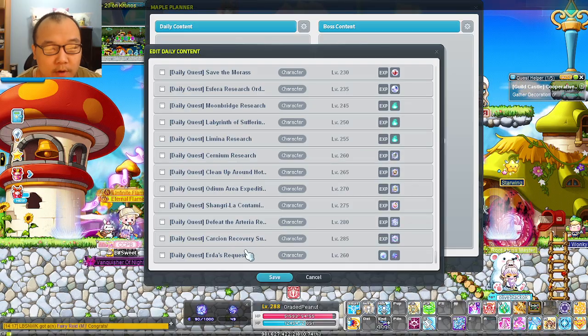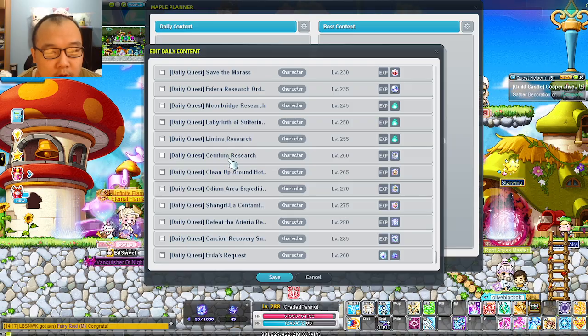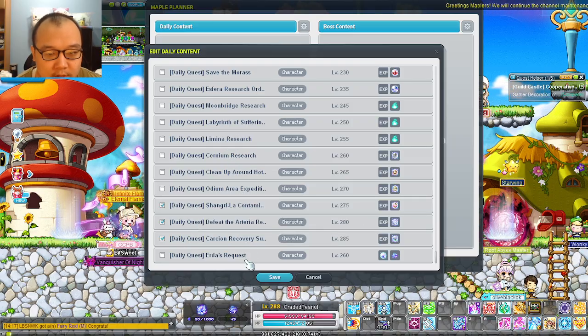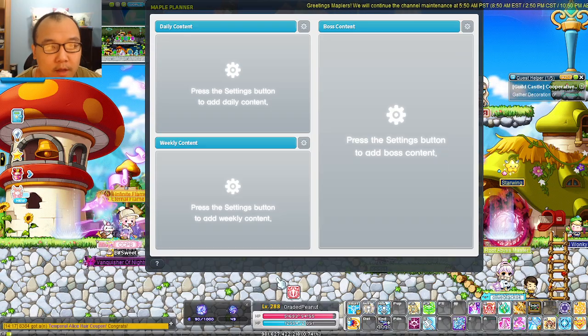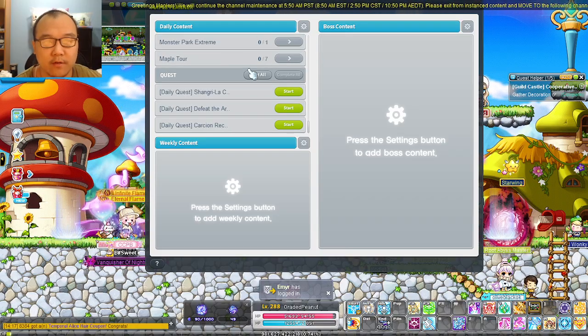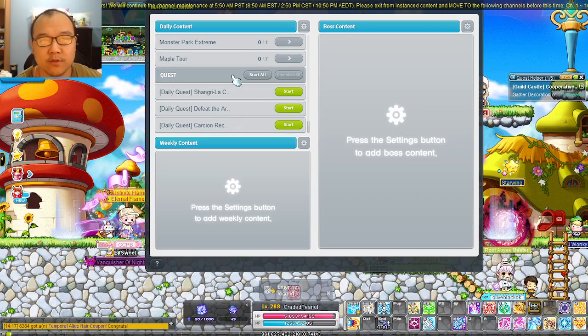As you can see, I don't do any of these — these are all Arcane River content. I do Shangri-La, Arteria, Carseon. Error Request I don't do anymore. All I have to do is click Save and boom, it's all there. And if you have too many on there, you can just scroll and it keeps it to its own little section.